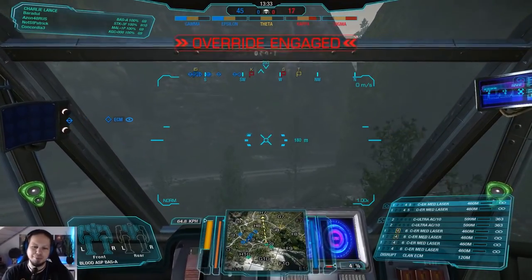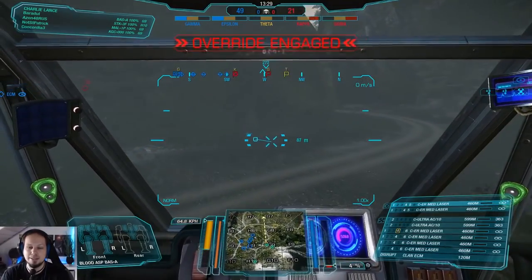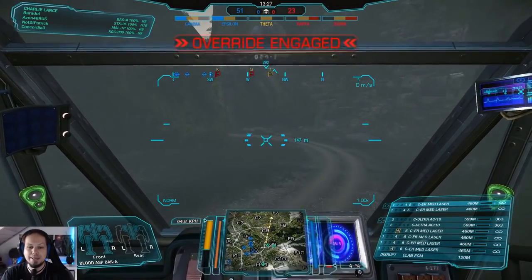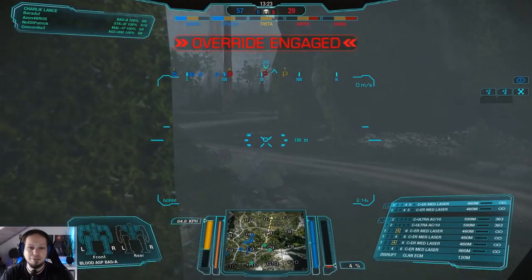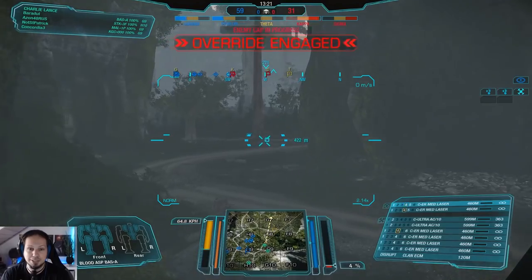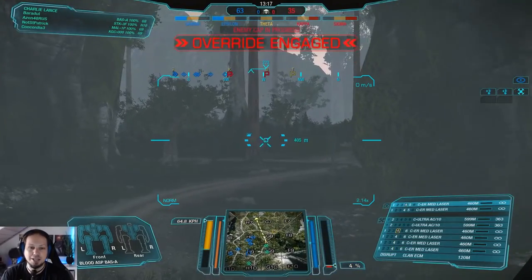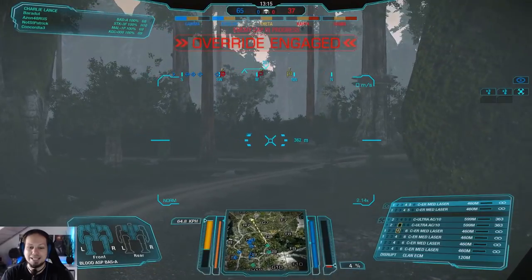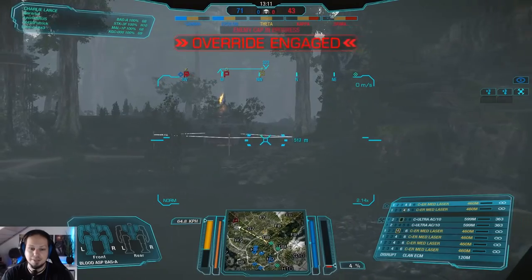Forest Colony is actually pretty good, especially with our mech, because we have ECM and it's quite hard to tell where you are in the forest when the sensors aren't helping you. You can follow the trace of the laser beams or the bullets that are flying, sure. But in general, for a bunch of people it's quite hard to tell friend from foe if you cannot rely on your sensors.